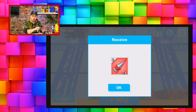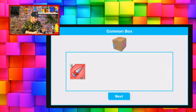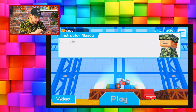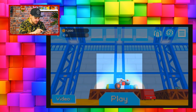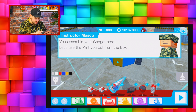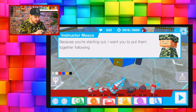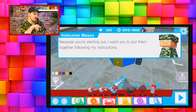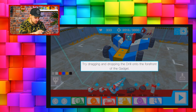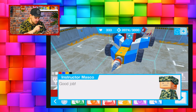Tapping the box - here we go! I got one cool drill bit looking thing - I'm gonna be able to bore through and make tunnels with this isn't it? That looks like a pretty good weapon from a common box. Instructor Masco says 'looks like you've got a good part here, I just have a good eye for potential.' Now let's attach these parts to the gadget - you assemble your gadget here. I want to put it on that yellow point right at the front.